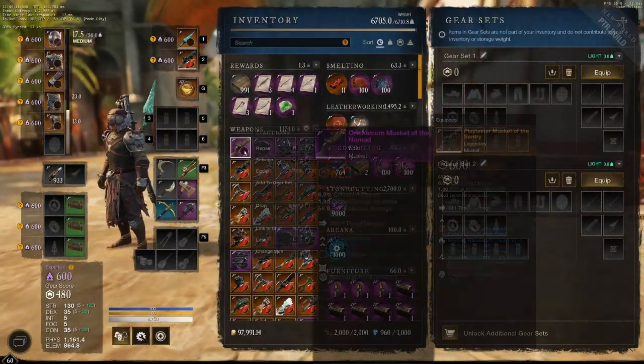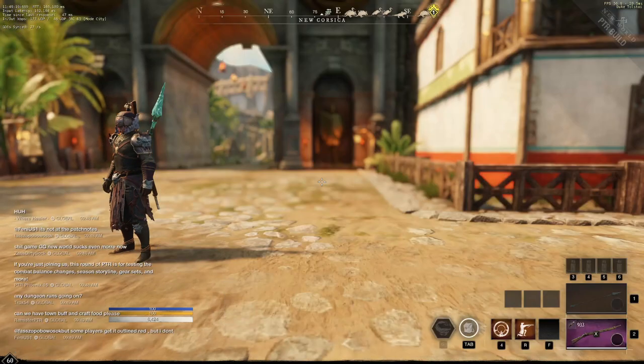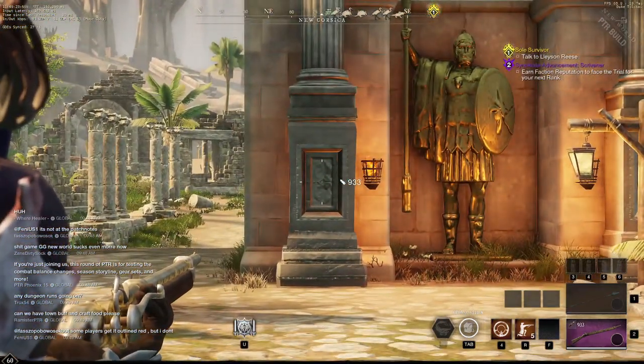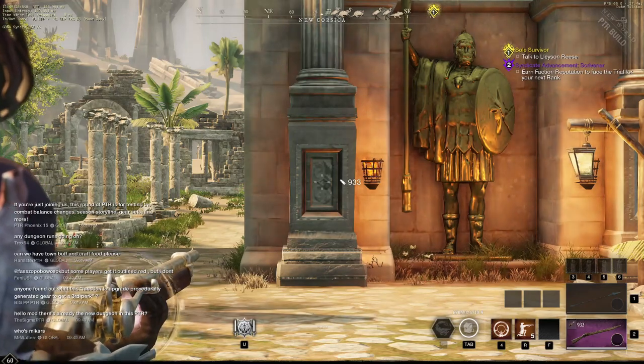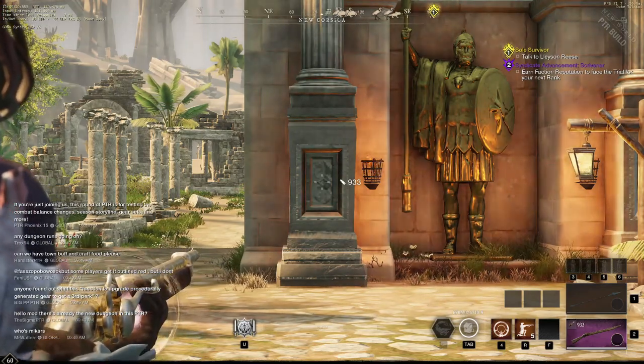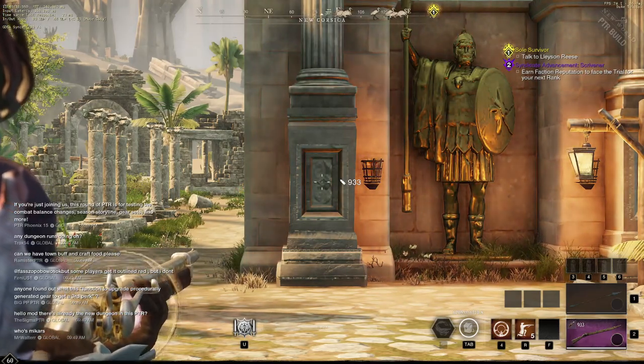But now let's actually equip a musket with accuracy. This is 41% accuracy — this goes up to 50% accuracy when you are at 625 gear score, I believe. So boom, steady hand activates and we can see just how much the reticle decreases compared to no accuracy.